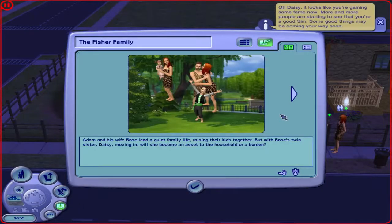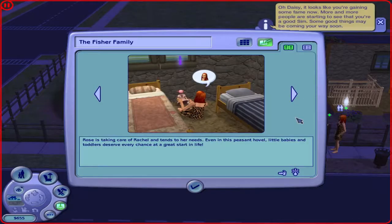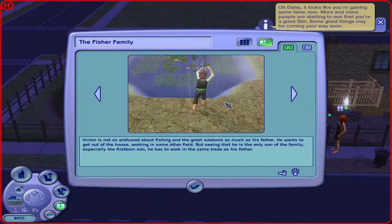Adam and his wife Rose lead a quiet family life raising their kids together. But with Rose's twin sister Daisy moving in, will she become an asset or a burden? Daisy knows that she resides in her brother-in-law's house, so she has to make herself useful by cooking. She doesn't mind cooking one bit, but it would be nice to have a family of her own someday. Rose is taking care of Rachel. Adam is the master of the house and breadwinner of the family — his main job is fishing, which is assigned to him at the start of the Medieval Charter Challenge. He hopes to pass on this trade to his son. Victor is not as enthused about fishing, but as the firstborn son, he has to work in the same trade as his father.